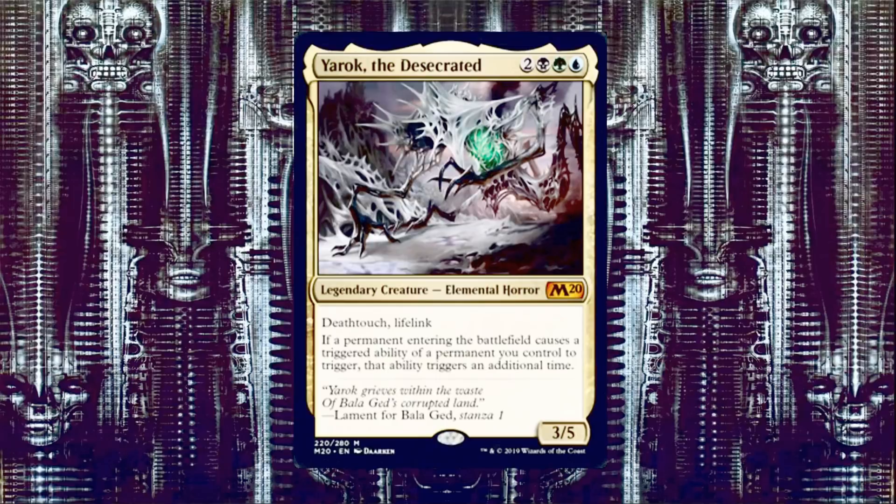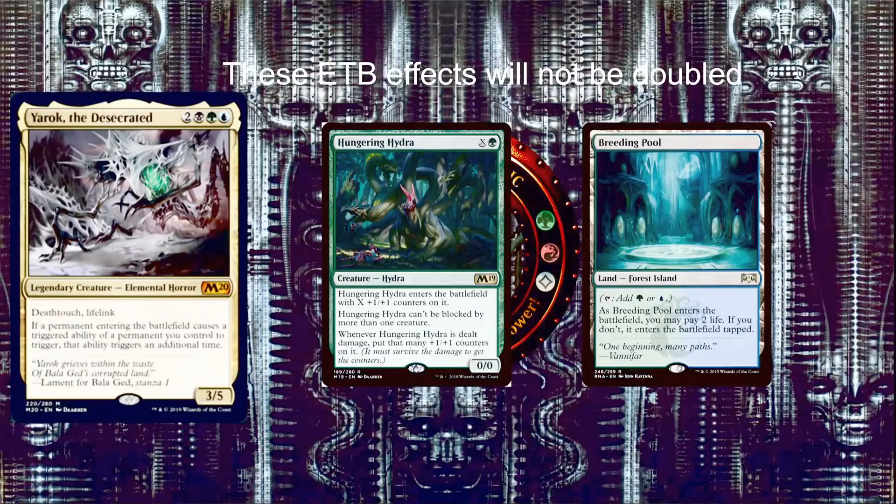I want to mention a couple of effects that Yarok will not double. If something says it enters the battlefield with X +1/+1 counters on it, that is actually considered a replacement effect, not a triggered ability. It's the same with Shocklands — the 'may pay 2 life' ability is also a replacement effect, so you will not need to pay 4 life to have your Shockland enter untapped.